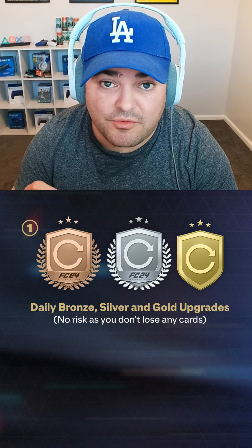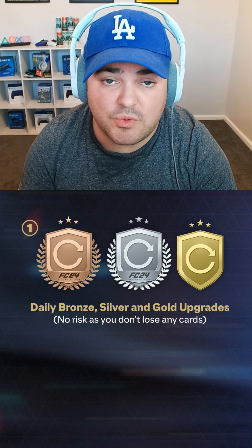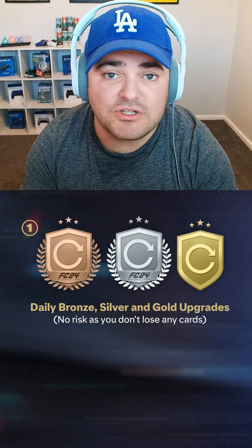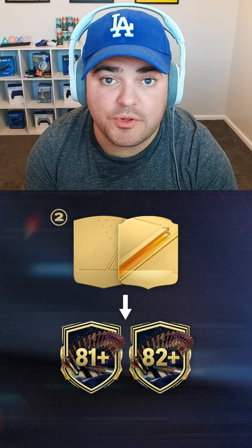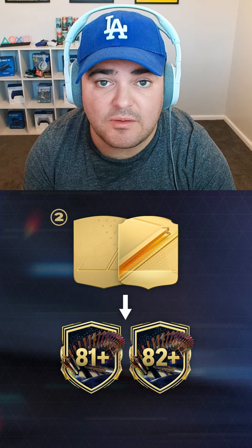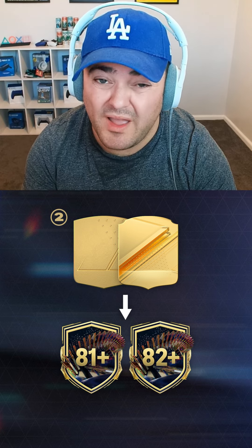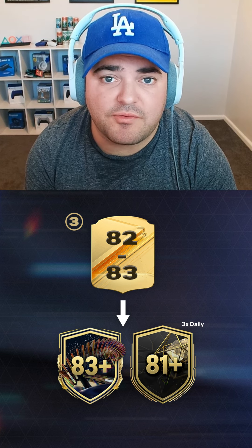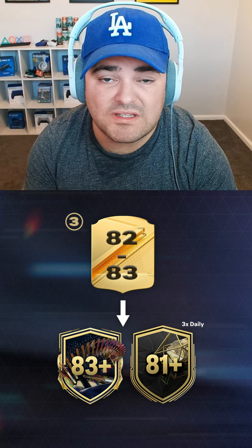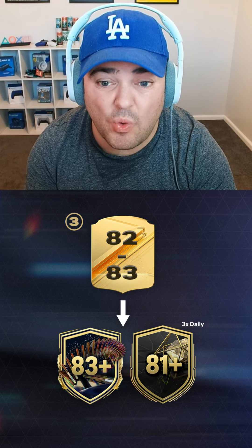First part of this is your daily bronze, silver and golds. There is no risk on these — you'll get more cards than you put back in and you'll get some tradable rewards on top of that too. You'll then put the gold commons and the rares into the 81 or the 82 plus player pick, whatever's available at the time. Any low rated fodder, 82s or 83s, will go straight into the 81 plus team of the week to give you tradable rewards and coins.